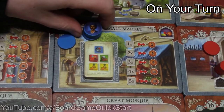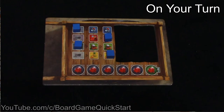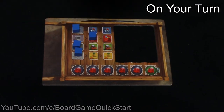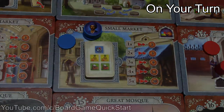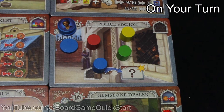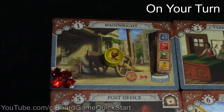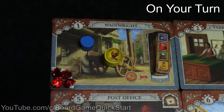When you visit the small or large market, you can sell some of the goods depicted on the demand tile. For example, if you visit the small market and have these goods in your cart, you can sell two yellow fruit goods and one fabric good to get 9 lira. After you do this, move the demand tiles to the bottom of the stack. When you visit the police station, you can free your family member, who will then travel to any space on the board, perform that action for you, and stay there. Your family member won't return to the police station until they are caught by one of the other players.